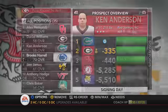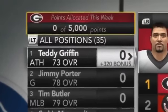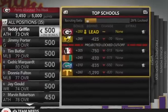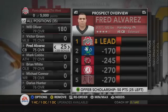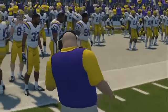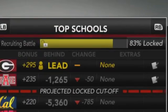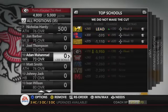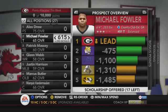Recruits want to see scholarships earlier in the year to prove interest, and waiting too long can result in recruiting penalties or being locked out entirely. The logic there is that players want scholarship offers early, and visits later in the year. You get a bonus for waiting to schedule a visit, and a bonus for giving them a visit at a ranked matchup or rivalry game, which I like.